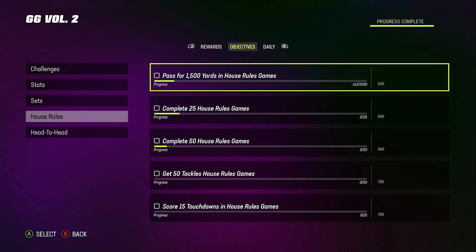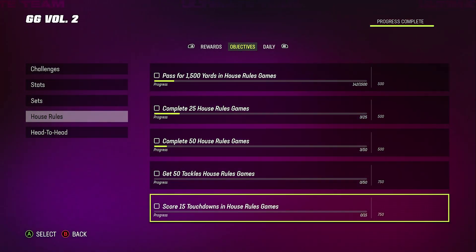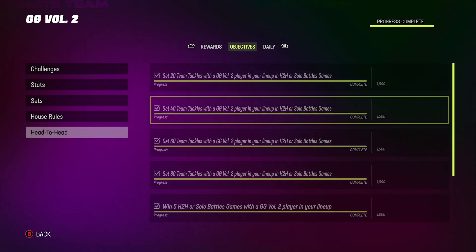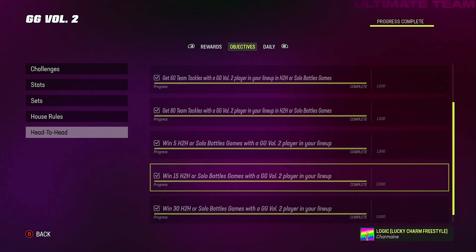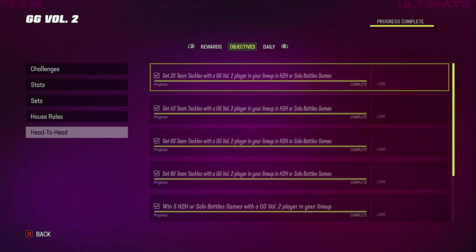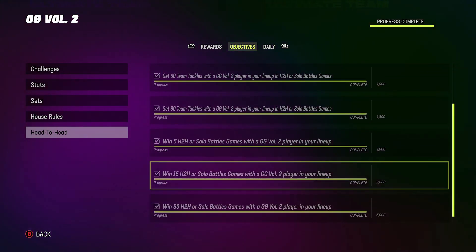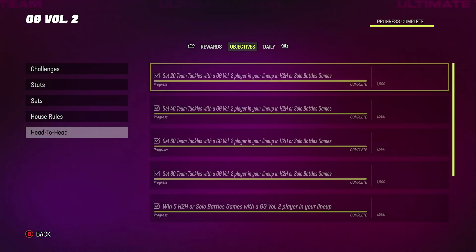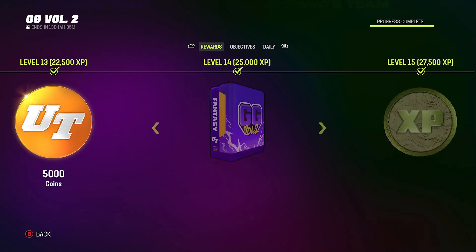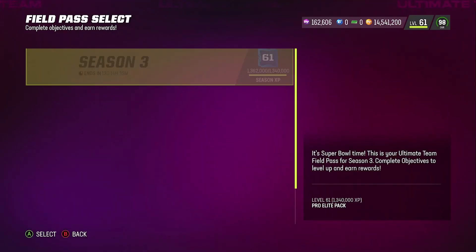House rules give some rewards but not much XP, so I didn't focus on them. Head-to-head I completed everything, and combined with solos I maxed out fast. There's also a new objective where you need 80 team tackles to get more XP, plus tons of additional rewards on top.